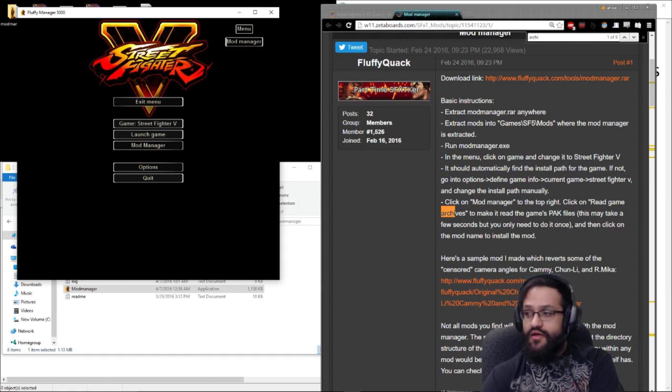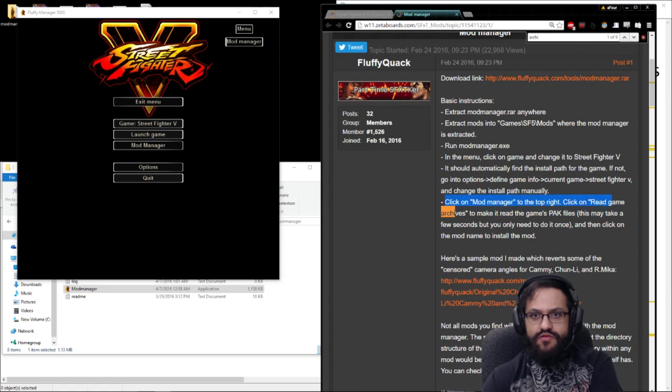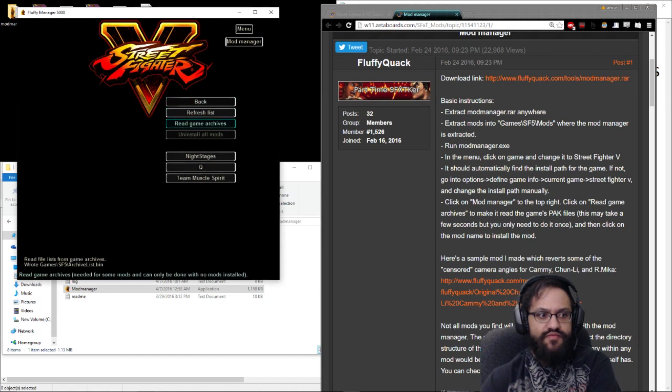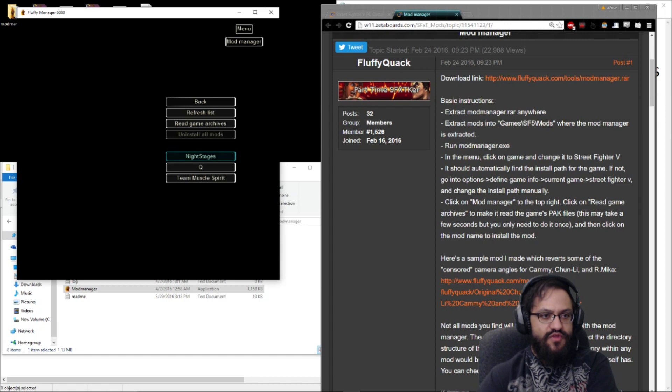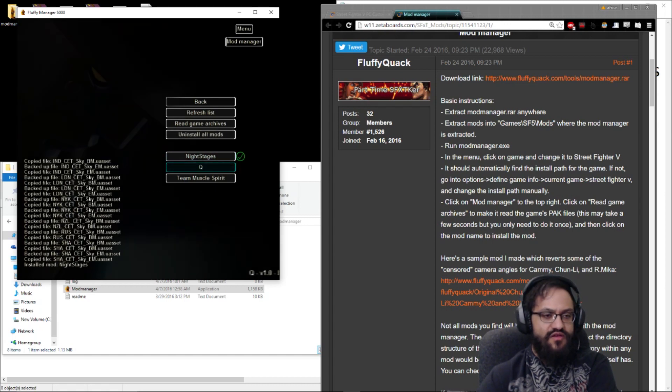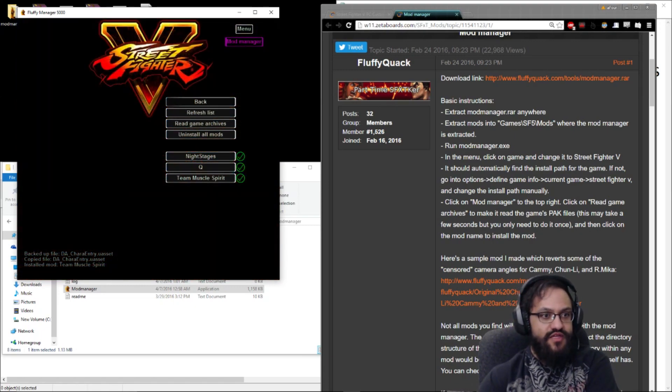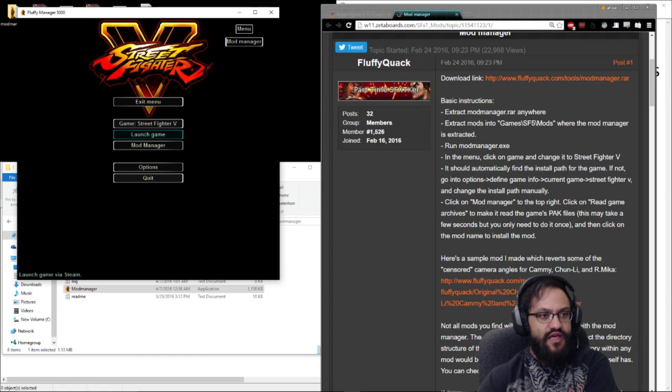I skipped a step here: we extract the file, put the mods inside that folder — which we've already done — run the Mod Manager, and change the game to Street Fighter 5. It did find the install path, but we have to read the game archives. This is going to take a second, but once it's done, it's done permanently. Now we should be able to install: Night Stages — installed. Q — installed. Team Muscle Spirit — installed. Then if we go back to the Mod Manager menu, we can actually launch Street Fighter from here, which will save us some time.